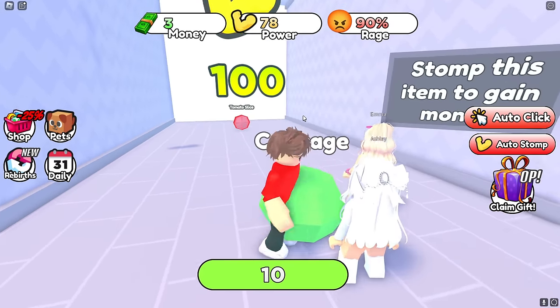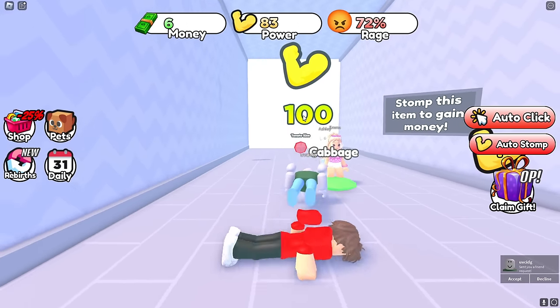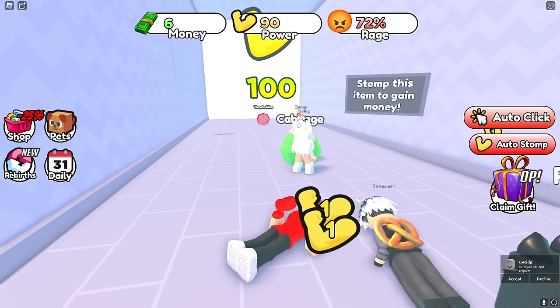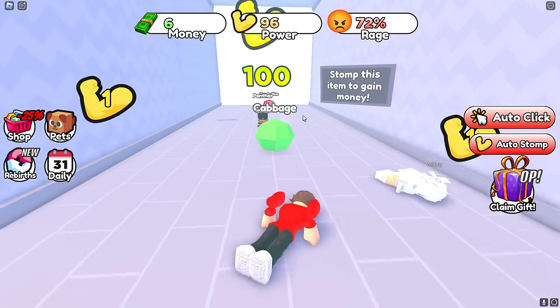Look at the next thing — it's a tomato slice! Why can't we go to it? I just realized we need a hundred power to enter the next world and I'm only at 90 right now, so we gotta keep working on our stomping power.